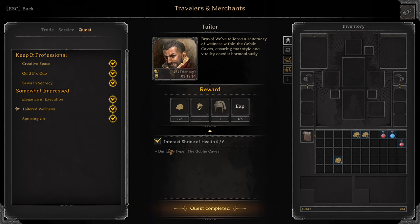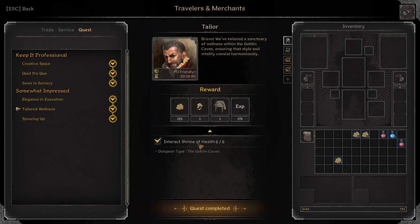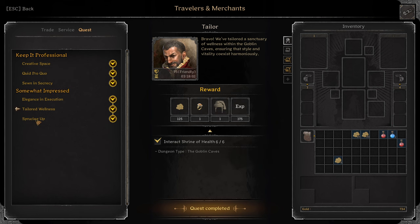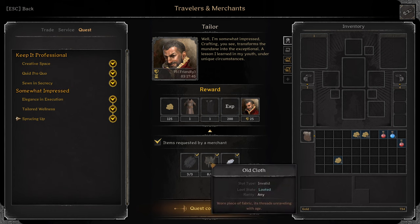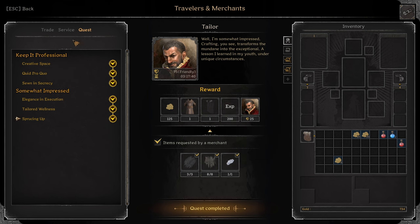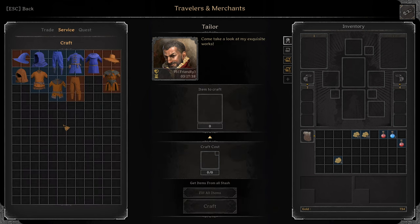Next: Tailored Wellness. Interact with Shrine of Health 6 times in the Goblin Caves. You can't use the same shrine — you have to use different shrines and be the first person to interact. Reward: Epic Ring of Vitality and Epic Chaperone. Next: Sprucing Up. Turn in 3 Enchanted Dark Fabrics — they drop from Skeleton Mages — 8 Old Cloths and Spider Silk which drops from spiders. Old Cloths just drop from Skeletons. You get Mystic Westmans and A Cloak of Darkness. With these quests done, these are all the crafting options I have for Taylor.